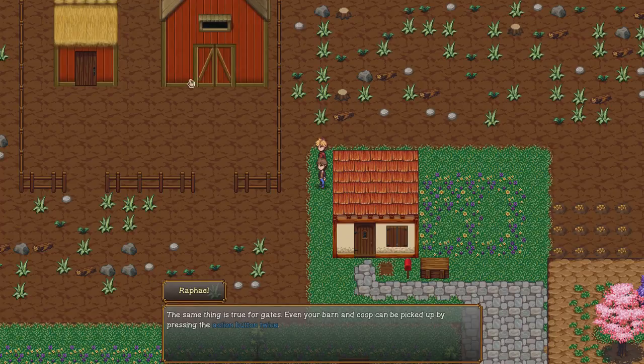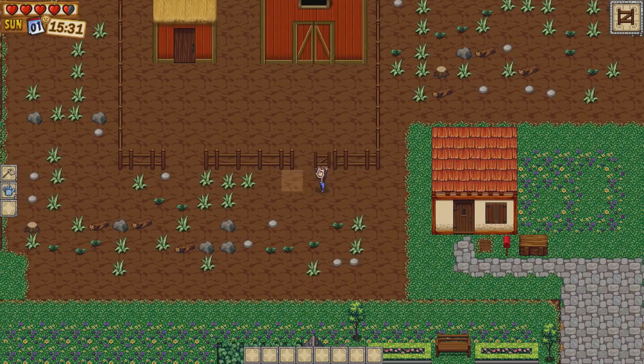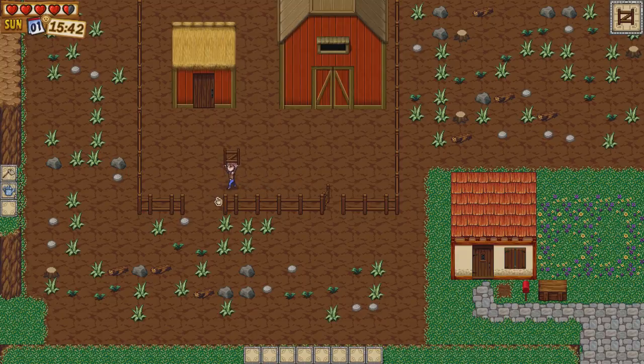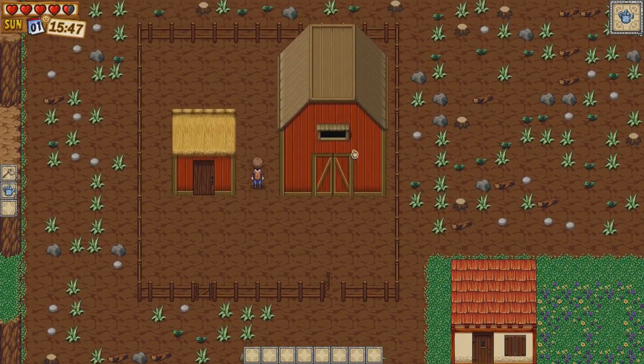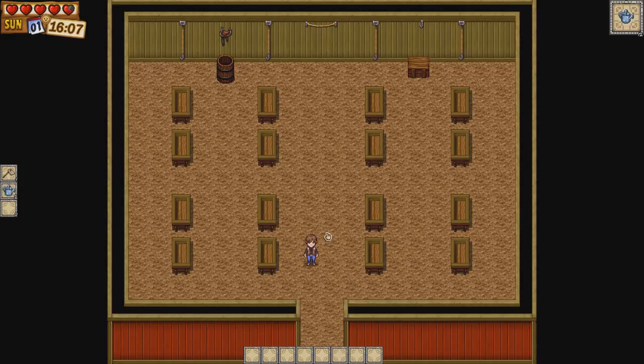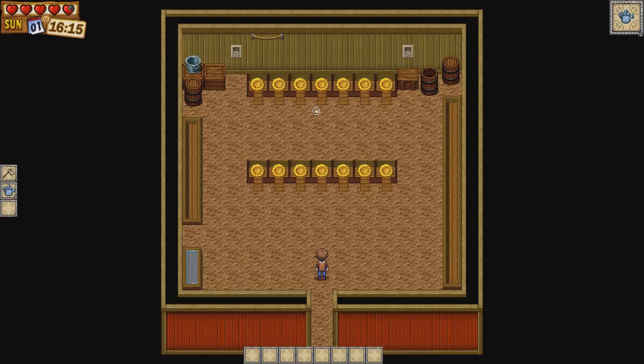We can actually move buildings ourselves. If you go up to this barn here, you can double click the action button and then move it and place it wherever you like. With a good fenced area your animals will be completely safe, and we can buy animals from Abigail's farm. There's actually a character in this game called Abigail, which is pretty awesome. So we've already got the actual buildings — the barn and what I'm guessing is a chicken coop — and we don't need to purchase these, which is pretty crazy.